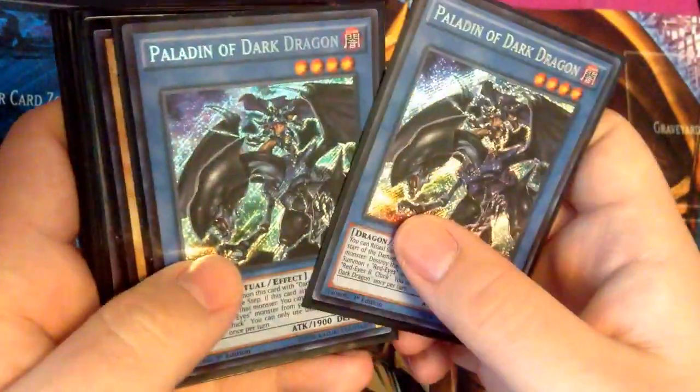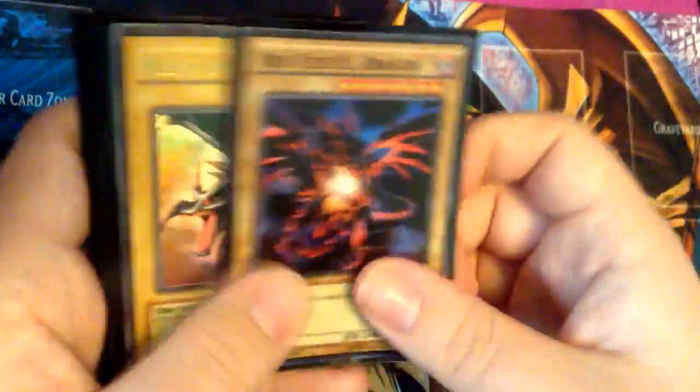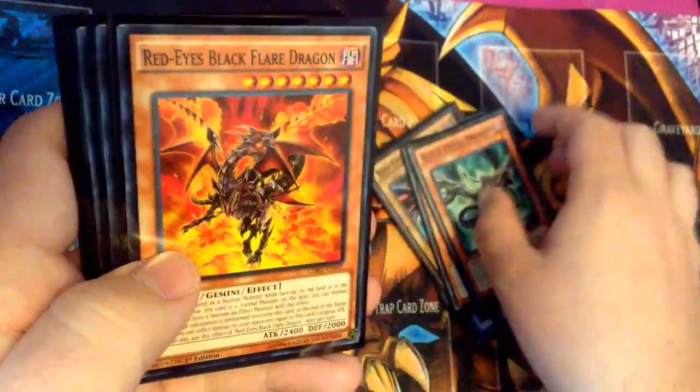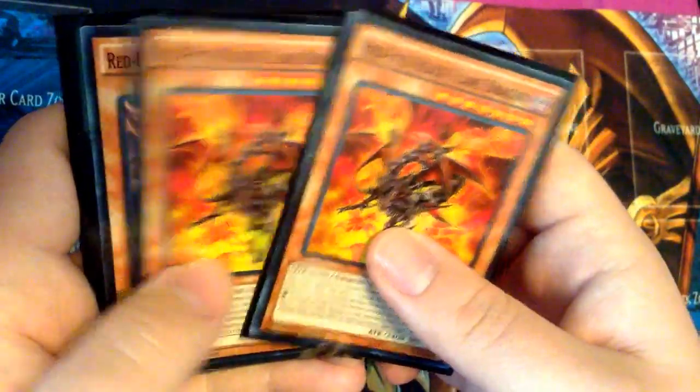We have 2 Lord of Red, 2 Paladin of the Dark Dragon, 3 Red-Eyes Black Dragon, and 2 Black Metal Dragon.